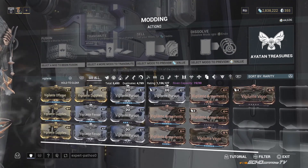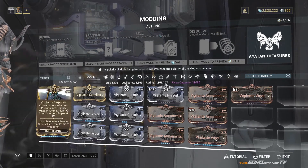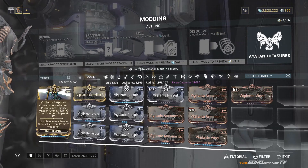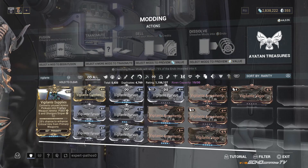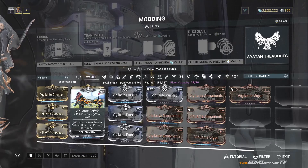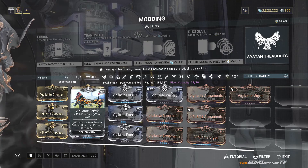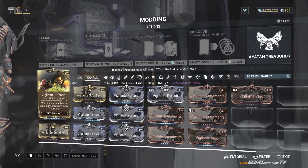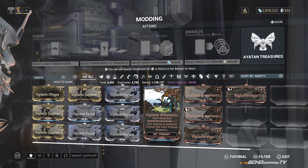If you're curious about the Vigilante set: Vigilante Offense gives you increased punch through with your weapon. Vigilante Supplies is a no-brainer — this is one of the best mods. I use Vigilante Supplies on almost every loadout. It's essentially a mutation mod for your ammo, so if you pick up shotgun ammo it will convert it into your primary weapon ammo. Vigilante Fervor increases your fire rate. With five set pieces equipped, there's a 25% chance to enhance critical hits from primary weapons, and stacking more raises that up to a 30% chance.